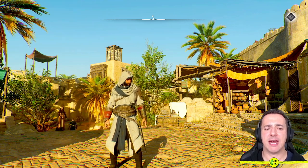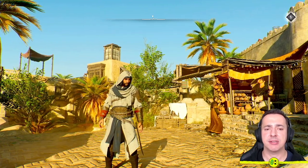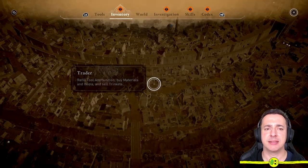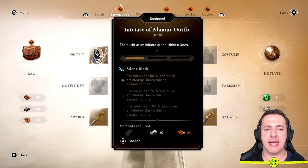Hey everyone, in this Assassin's Creed Mirage how to change outfit video, I'm gonna show you exactly that. To change outfit, you need to find another outfit that you can change into. So once you've got that, you hit the pause button, and then use the right or left button — or L1/R1 on PlayStation — until you go over to inventory. And there you will see outfit.